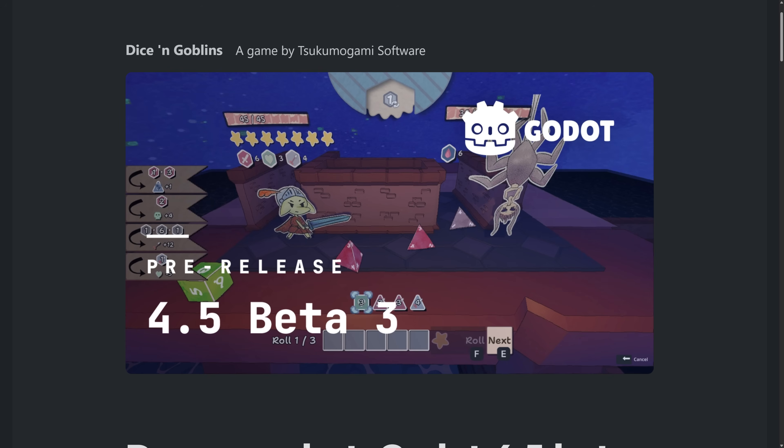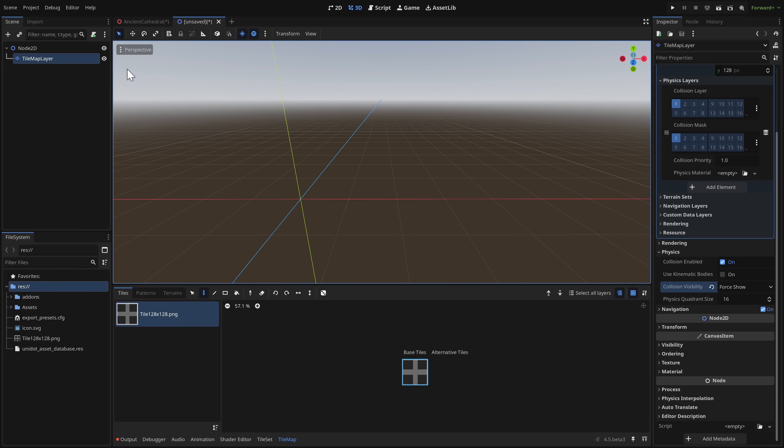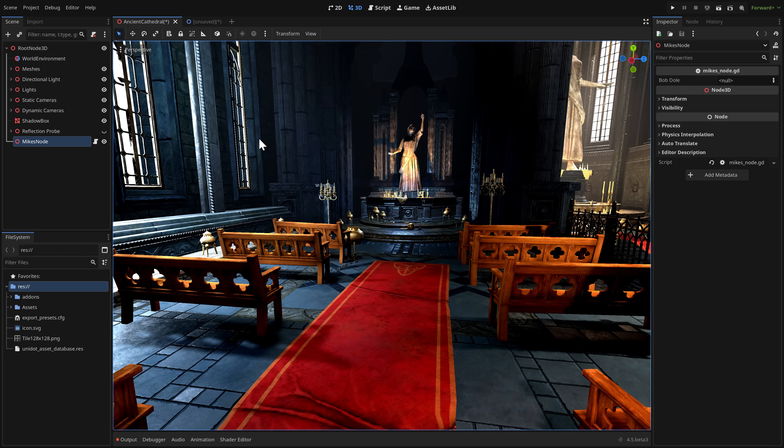To recap my favorite new features: the shader baker, the tile map collision compounding system, embedded window improvements including multi-select, SIMD for faster WASM exports, stackable outlines on labels, and GDScript improvements. Let me know what your favorites are — is there something you're super excited about in this release? Let me know in the comments below. Talk to you all later, goodbye!